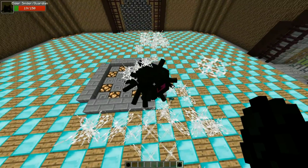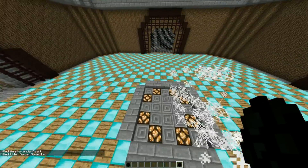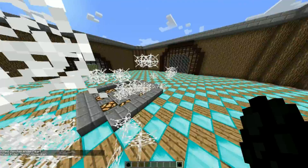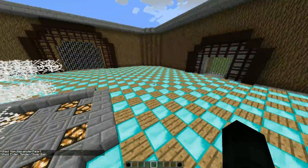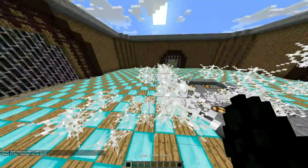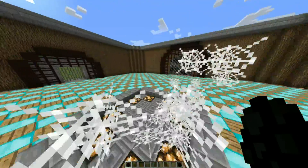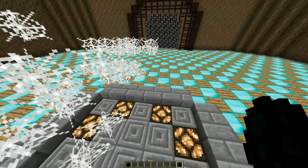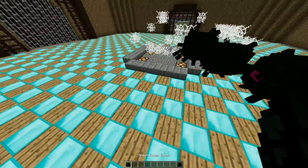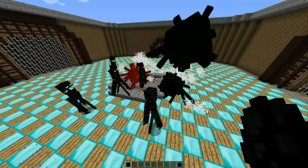They just double KO'd each other, but it looks like an elder spider survived with 19 health — still the overall winner. At the end I'm gonna ask you guys in the comments who you think won the battles overall, or who you think won by abilities or powers. Even if it's close, you can still make the argument the other one won. So far it's looking like the elder spider.